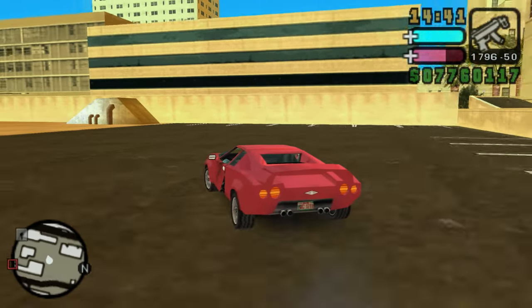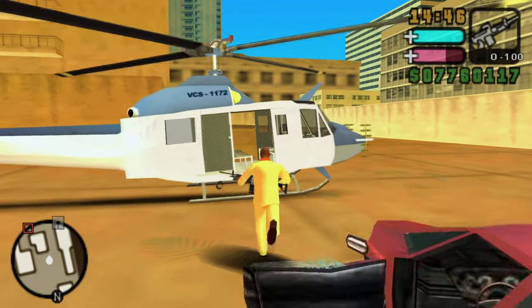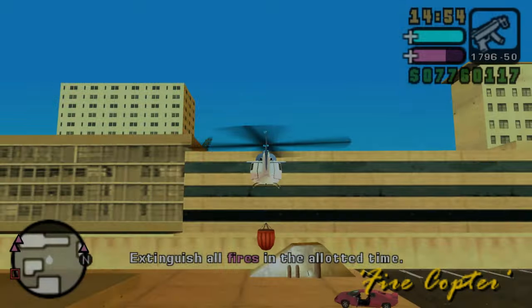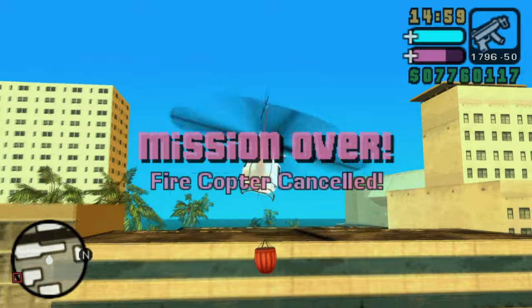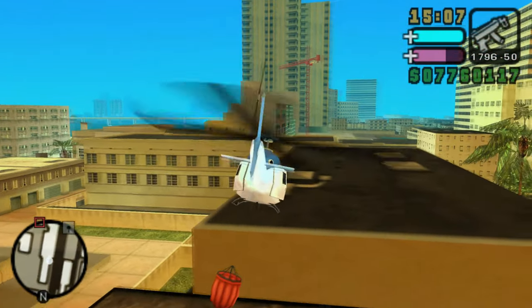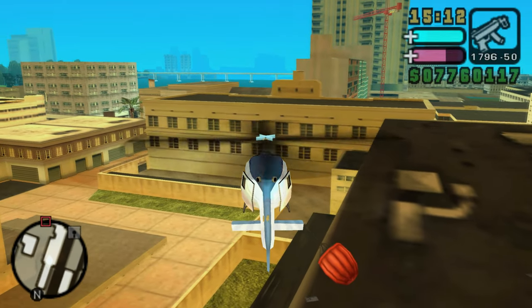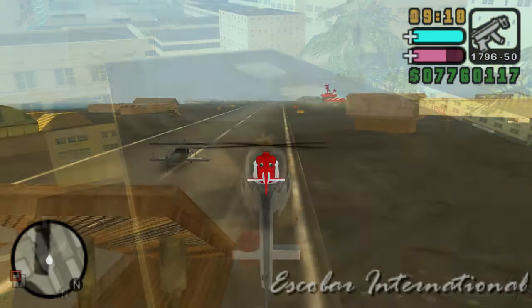Next is another helicopter: the Armadillo, used by the Vice City Fire Department. It can be found behind some fire stations on the Vice City map, and entering it at a fire station starts the Fire Copter side mission, where the player collects sea water to extinguish fires on rooftops — very enjoyable. Players can avoid the side mission by pushing the helicopter away from its spawn point, but if you enter and cancel the mission you can keep the water bucket underneath.